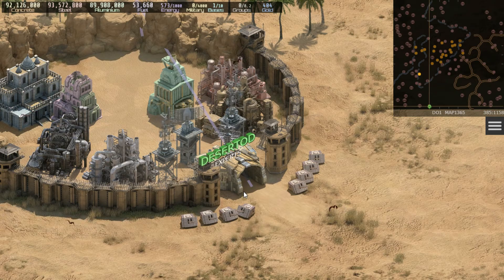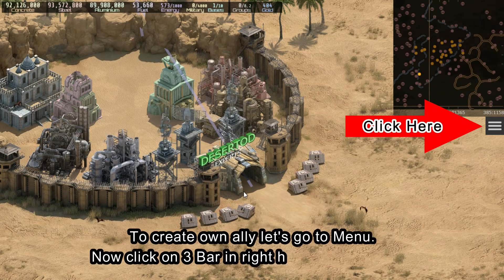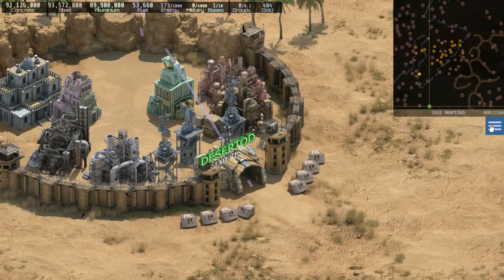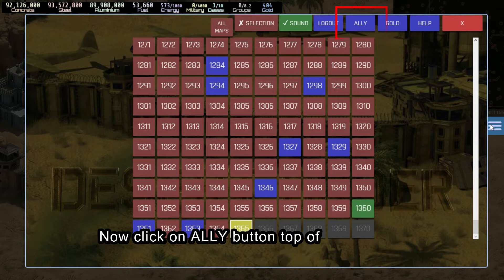Hello everyone. To create your own alliance, go to the menu by clicking on the three-bar icon on the right-hand side of the screen, then click on the alliance button at the top of the window.